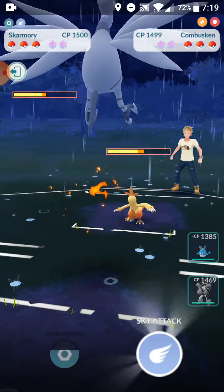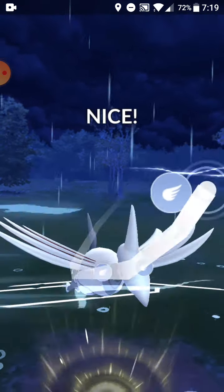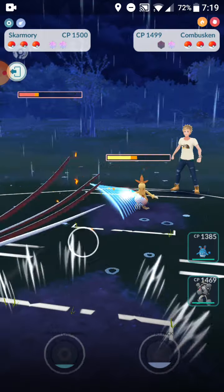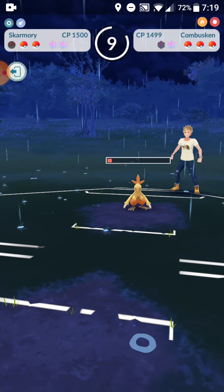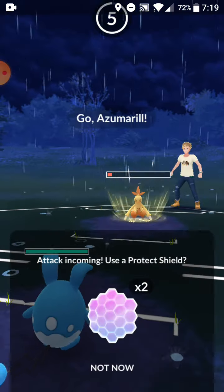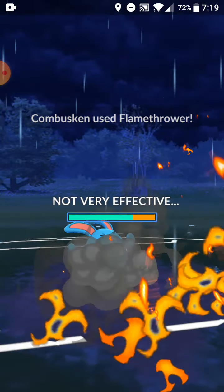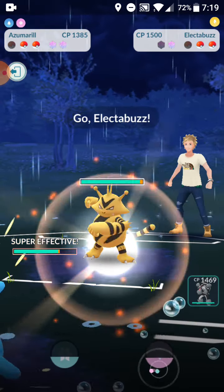I start off with Skarmory — this isn't a horrible matchup because I charge up Sky Attacks faster than they charge their move. Fire will do a lot of damage to Skarmory compared to fast moves, but Combusken is Fire and Fighting so nothing is good against Azumarill here. Flamethrower won't do much. They use their shield on Combusken.